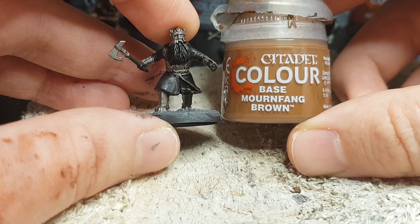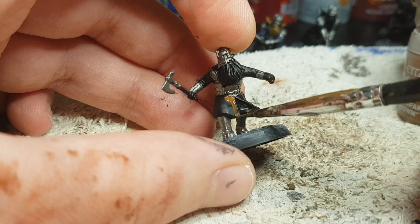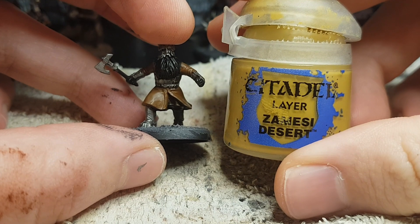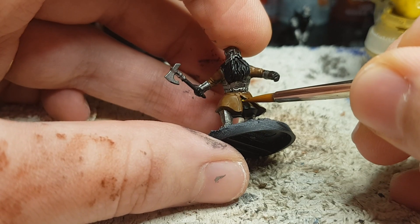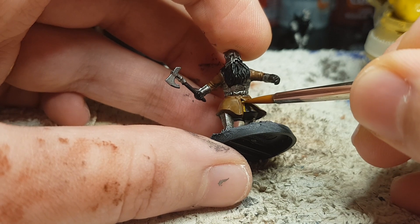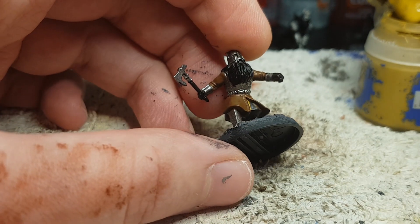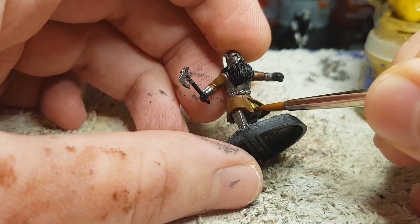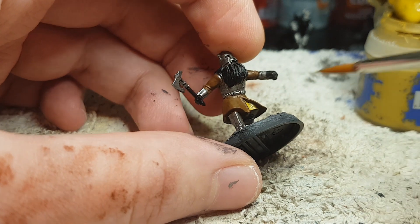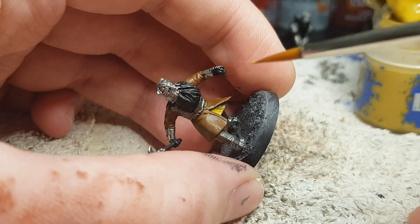Now Mournfang Brown as a base for this militia warrior. Next up some Zandri Dust to paint the cloth underneath his coat, just to make it stand out a little. It's also another homage to the OG old-school Erebor dwarves — I painted their boots in this color. It's a little bit brownish-yellowish ochre and I really liked the look of them.